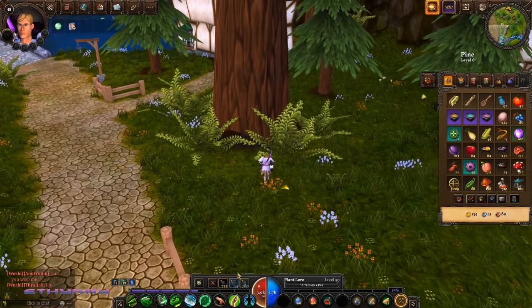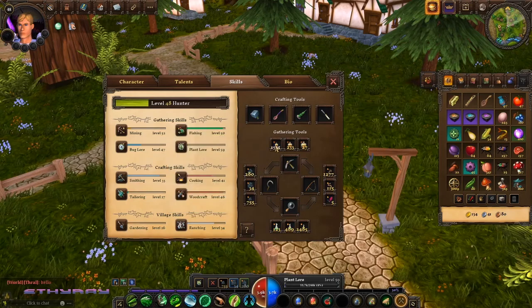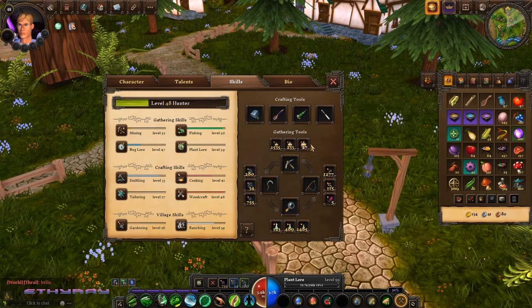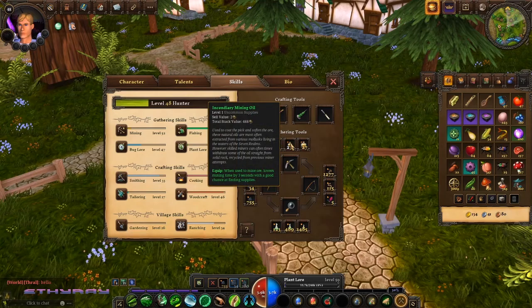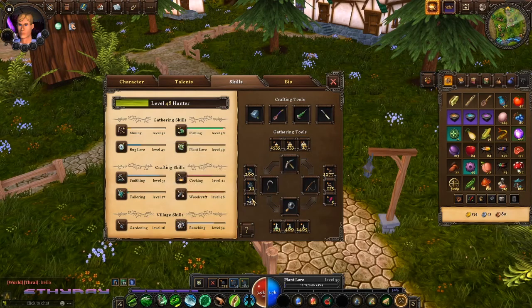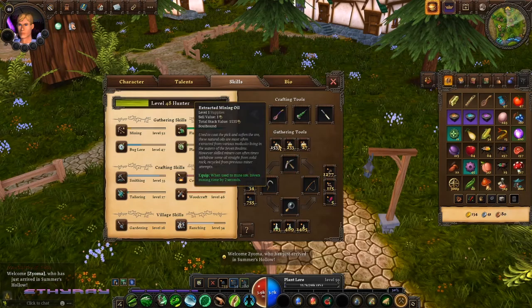The last important thing about gathering is that every single gathering skill has three or more gathering items associated with a specific tool. While equipped, these items lessen the time it takes to gather and also raise the chance by a small percent that you'll receive bonus items. For example, I just got a gemstone from gathering — that's a rare drop. You can possibly get gems and other items anytime you harvest.